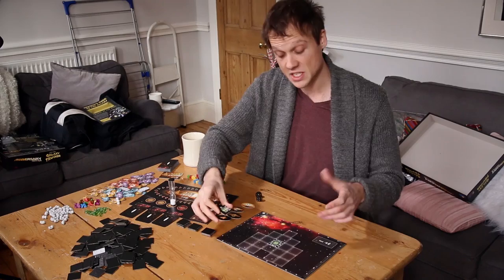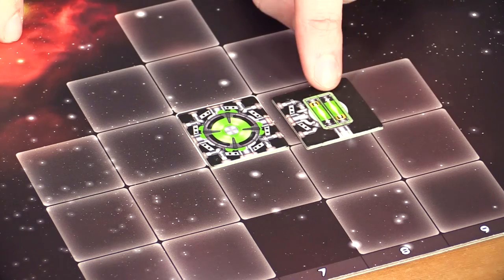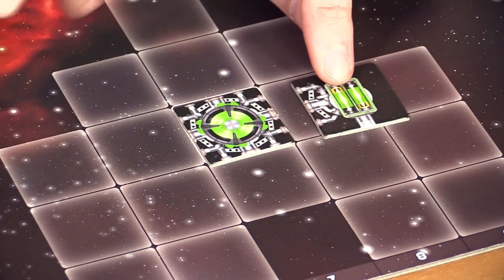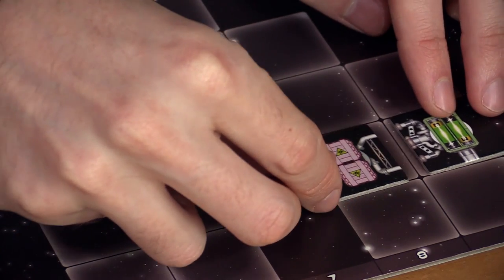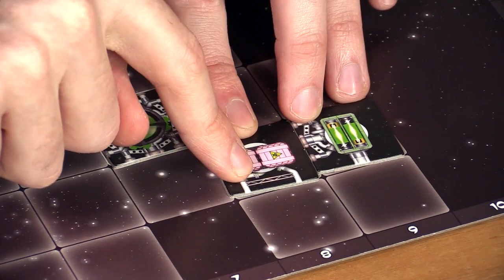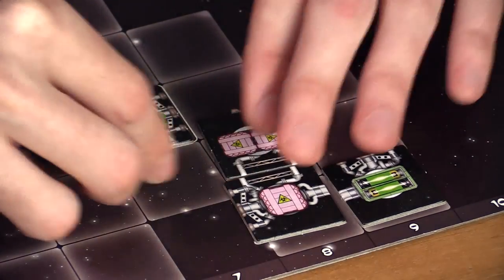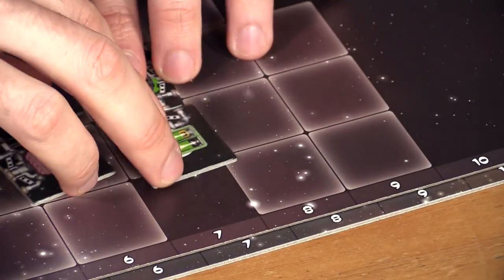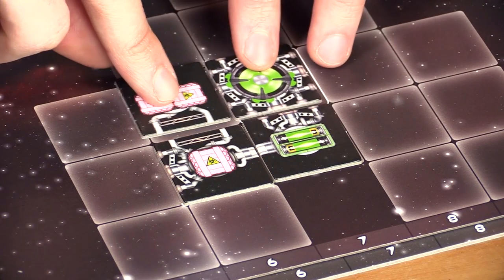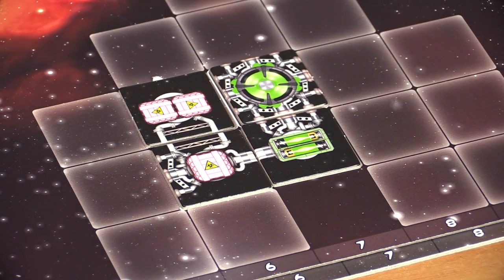Let's talk about connectors, because Galaxy Trucker has three kinds. There are universal connectors — like universal power adapters — which can connect to anything. Then there are single connectors and double connectors, which can only connect to each other. You can never have a situation where the barriers of your tiles don't quite connect together — that's illegal. So matching connectors on adjacent tiles is essential.